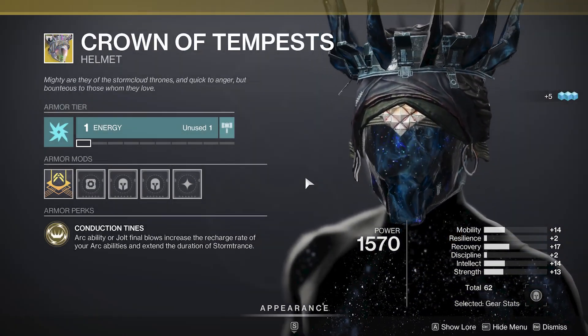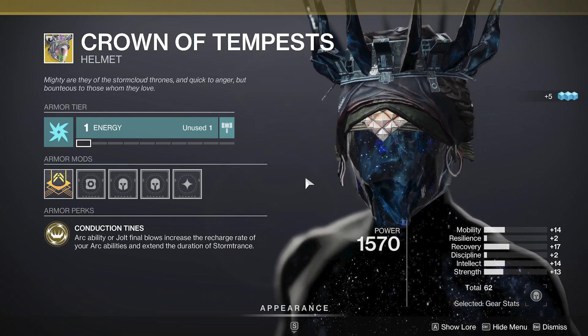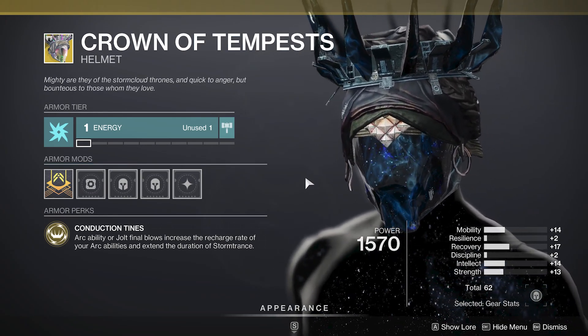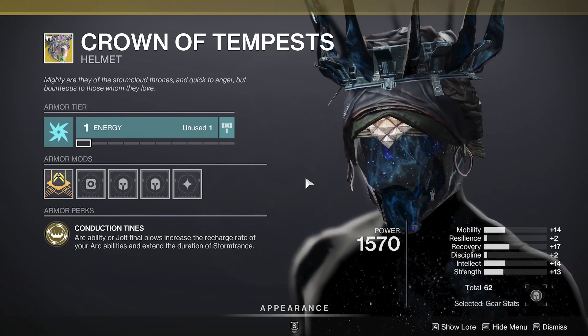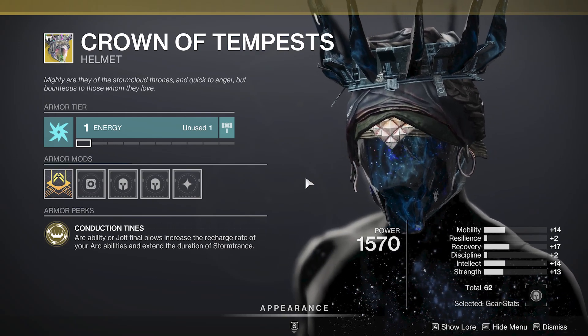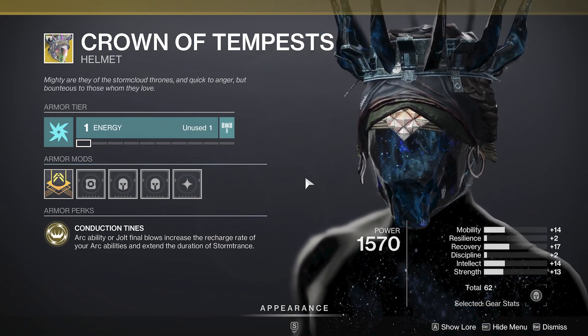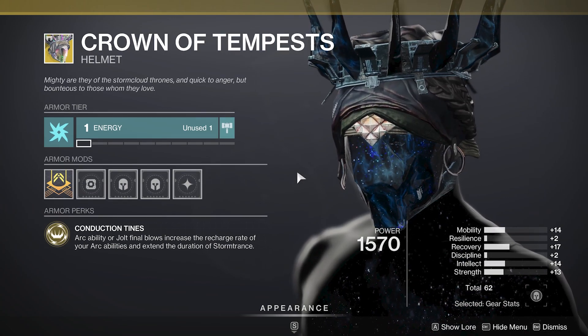For the Warlocks, you've got Crown of Tempest. Now it's not like the 70 that he sold a little while back, and it is lacking in resilience, unfortunately. But you've got a spike in recovery, spike in intellect, and a spike in strength, and a 62 total. While I would like to see the mobility in resilience, it's still got a pretty solid spike in recovery. So if you don't own Crown of Tempest for Arc 3.0's sake, make sure you do.